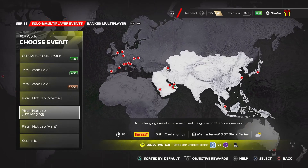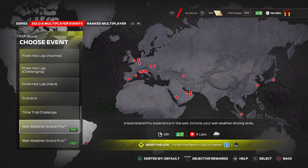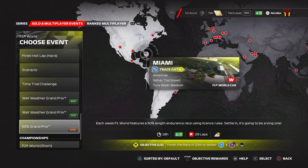You also get more of these Pirelli health labs. You start with the normal one, then you can unlock the hard and the challenging ones. And you can unlock another Wet Weather Grand Prix. You can unlock a weekly 50% Grand Prix. And generally, the rewards are what you'd expect - not super good, but not bad either.